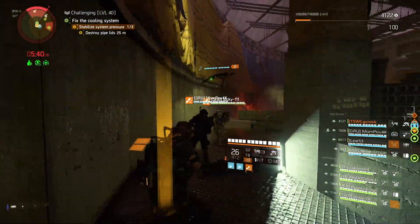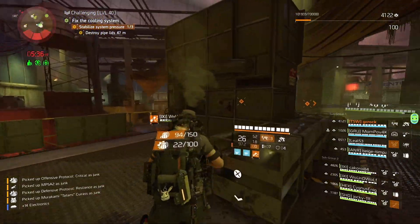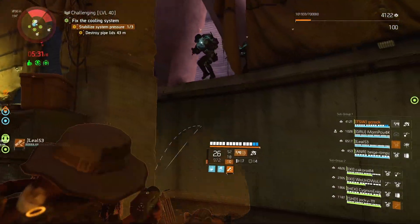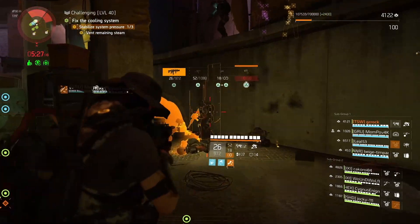Today is another video and what I wanted to put together was an Eclipse Protocol build that works with the St. Elmo's Engine Exotic Assault Rifle, and I wanted to still have weapon damage as well. I wanted to be hitting hard. We've got five red cores on the build with one skill tier and it's really good.